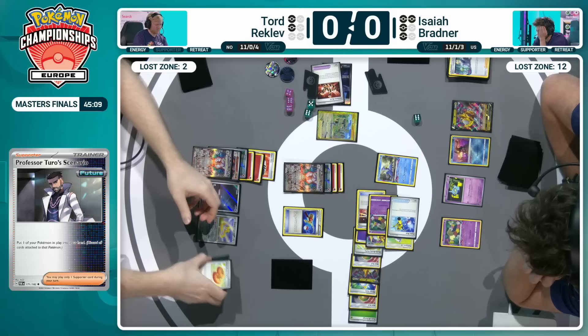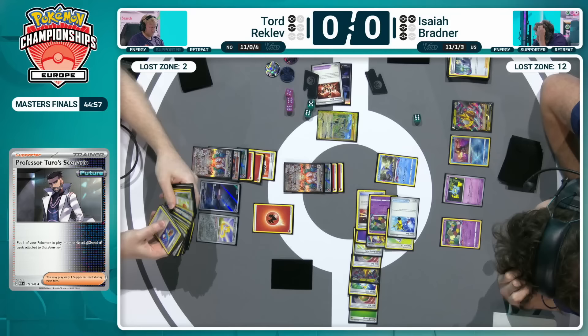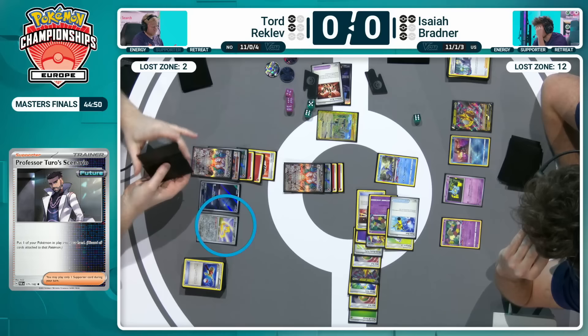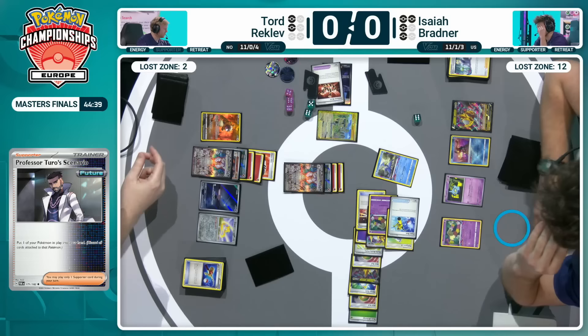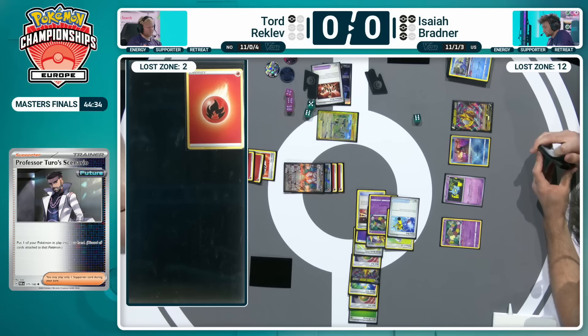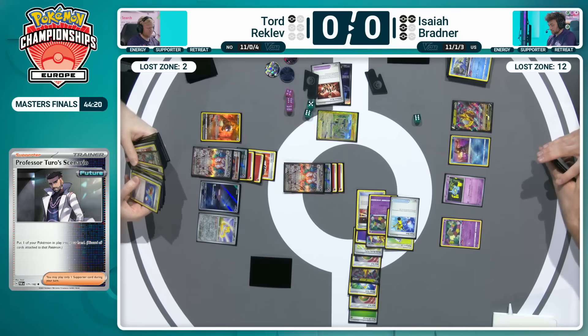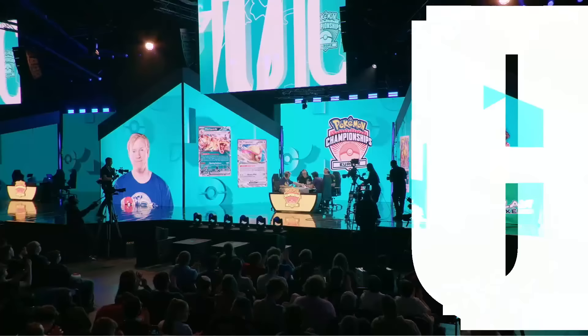Isaiah here, forcing that Barbaral pickup with the Professor Turo Scenario — Roxanne now will impact Tord quite a bit. Just getting that energy back. The only liability on board for Tord is the Jirachi — if that comes into the active, it has a one retreat cost. Otherwise the Charizard can attack and the Cleffa has a free retreat. And now it's on Isaiah. Played for the deck out, and suddenly Tord revealed the Professor Turo's Scenario. He tried to slow it down as much as he can, but Tord has taken Game 1 of this EUIC Masters Final. Advantage, Tord Reklev.